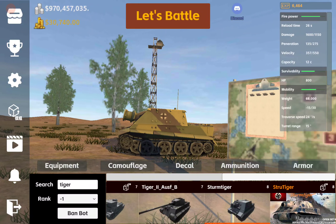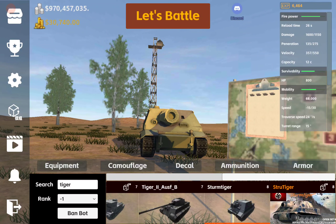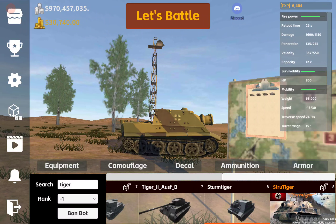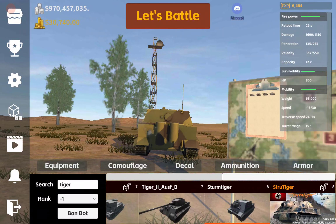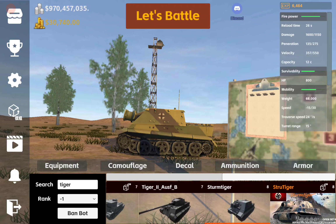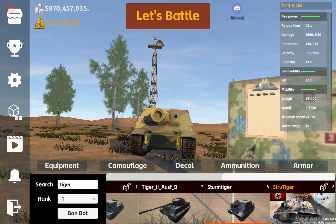It has a fairly low HP of only 800, given that in the real world this tank had very heavy armor — so that HP value is not overly realistic. It does have a forward speed of 30 kilometers an hour, which is quite slow in the game but is probably more realistic than the mod version.